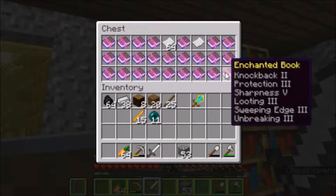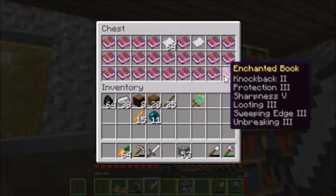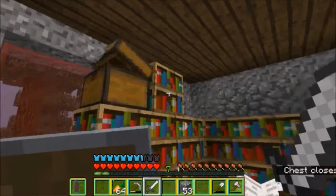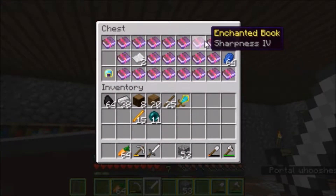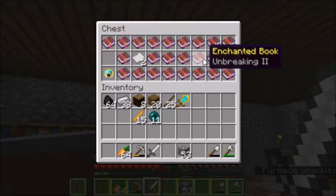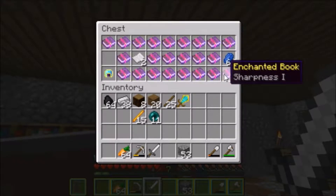The only thing I could possibly use this book for is the Protection part for armor, and it's not even that good protection. So I've started working on getting the enchantments again — except not quite as powerful. I just want max Sharpness, Unbreaking, and Looting. Those are the three main things.